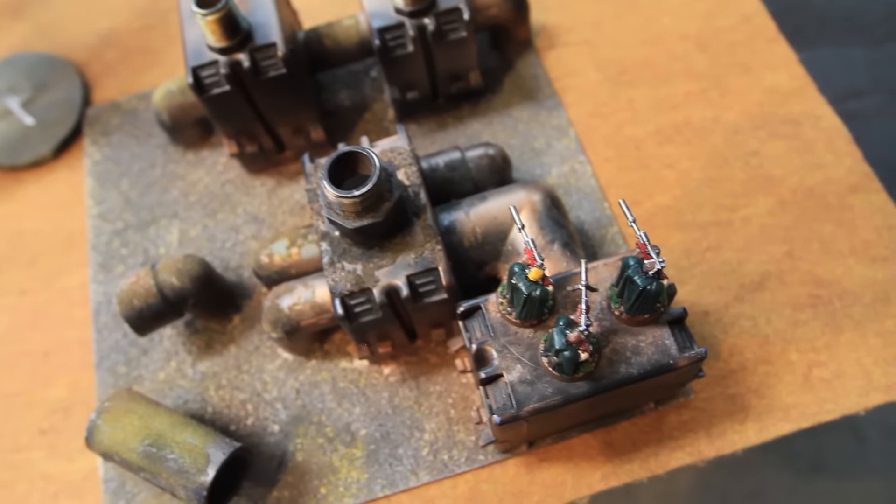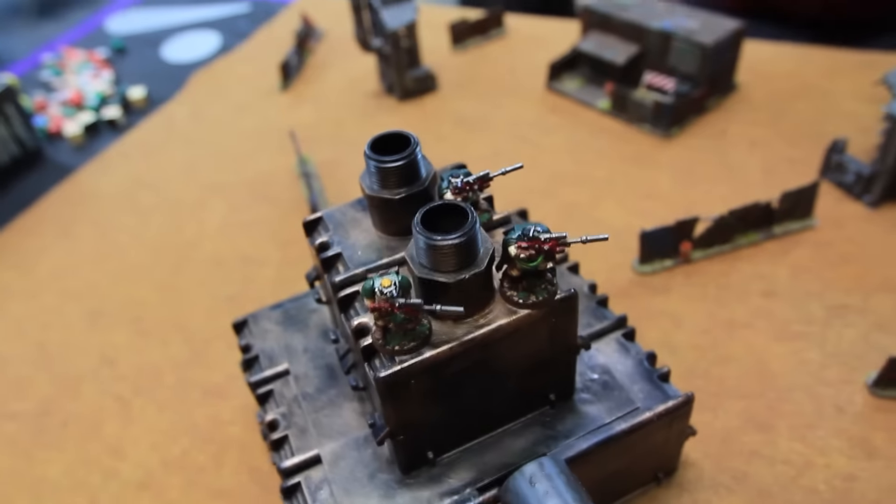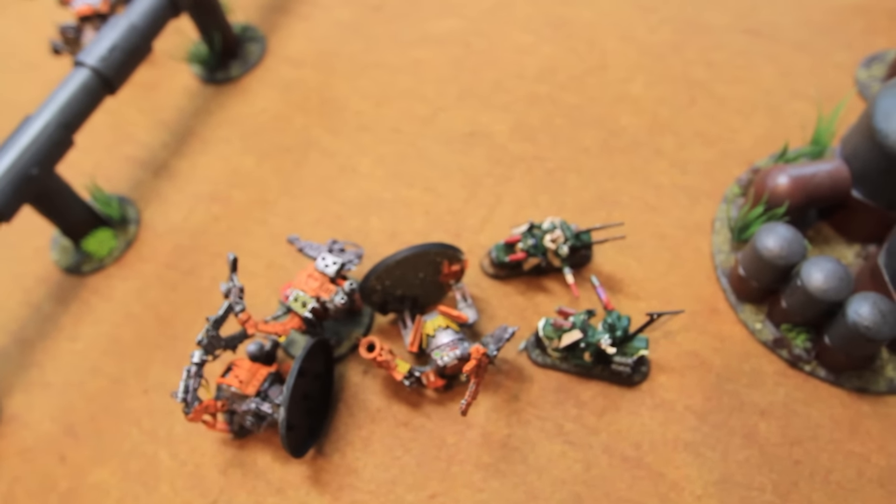Movement phase for Dark Angels turn three: these scouts stood still, bikes shuffled around staying in the rear arc of the immobilized Killakan, the assault marines are locked in combat, the tactical squad stood still, and the drop pod is also staying still as it's immobilized. That is movement phase — we'll come back with the shooting phase on turn three.